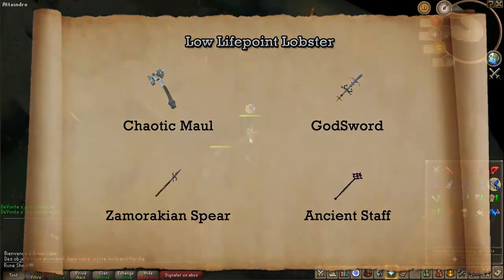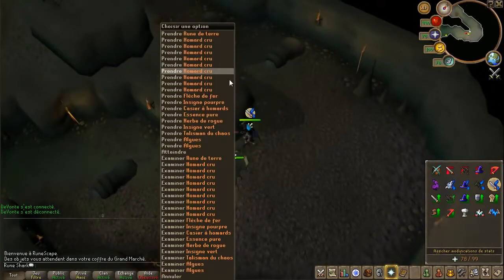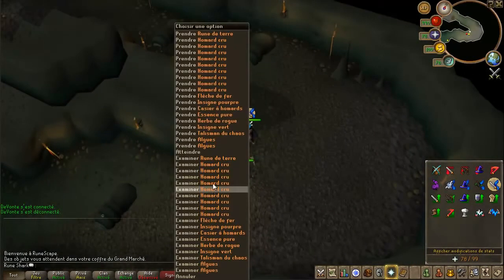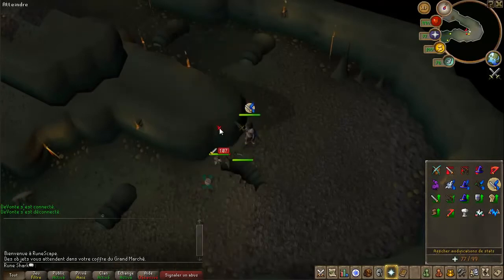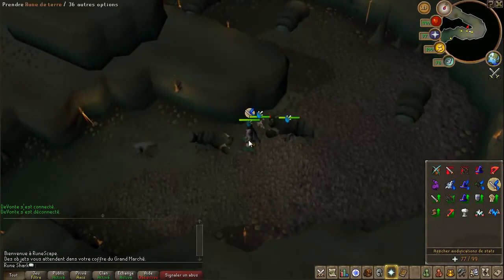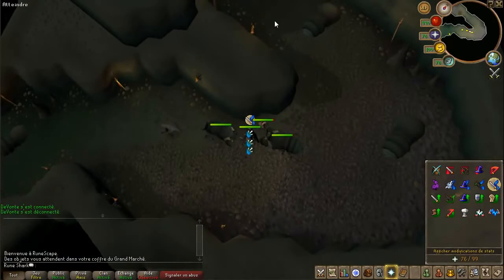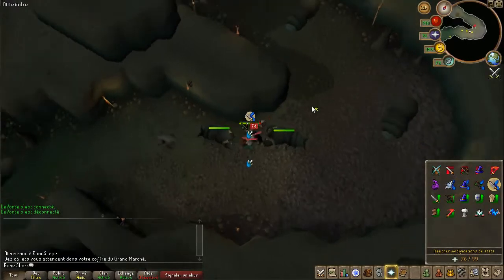Once you've lured them and killed them, you want to primarily pick up your loot. Good melee weapons to use include the Chaotic Maul, the Ancient Staff which is actually quite good, a God Sword, and the Zamorakian Spear. Then you just want to pick up your charms and do the same over and over again. Sometimes a Dagannoth gets on you which is why the ladder spot is actually slightly safer, however slightly more tricky.